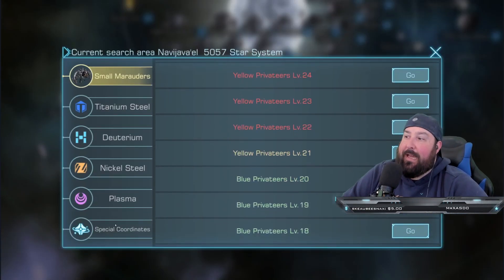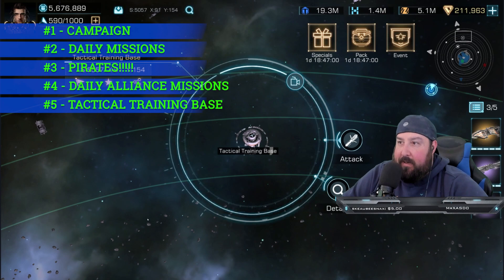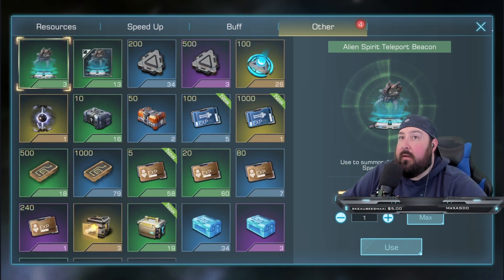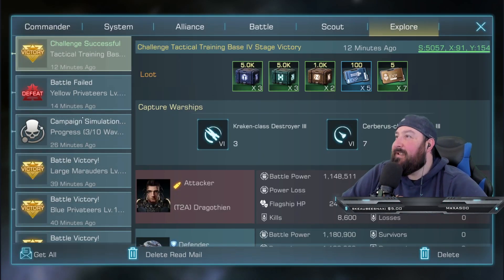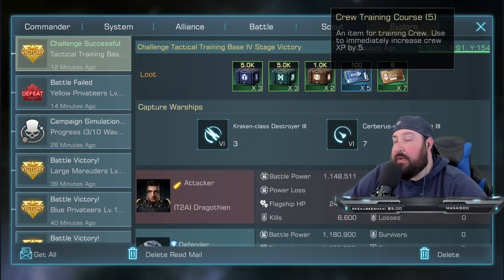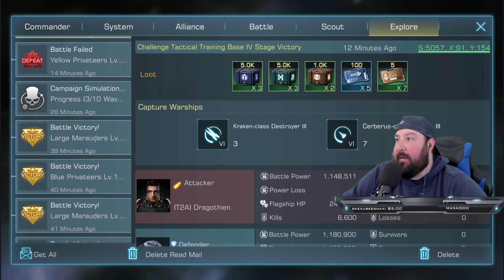Number five: tactical training base — very important. You want to make sure you do this twice a day. Tactical training base gives you a couple things. You get a good amount of resources, and the key things: you get XP cards for both your flagship and your crew. Crew XP is huge. You also have the chance of capturing warships — here are ten free warships: seven frigates and three destroyers. That's probably a couple hours of training time given to you completely for free.